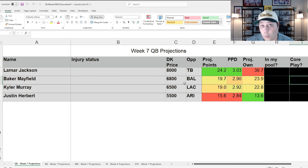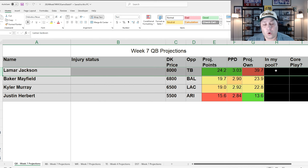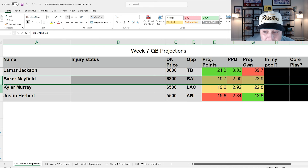At quarterback, you've got one really chalky option in Lamar Jackson, with pretty spread-out ownership for the other three. Lamar is the highest-projecting quarterback — over 3x points per dollar but about 40% projected ownership. Baker Mayfield is probably my favorite out of the bunch.